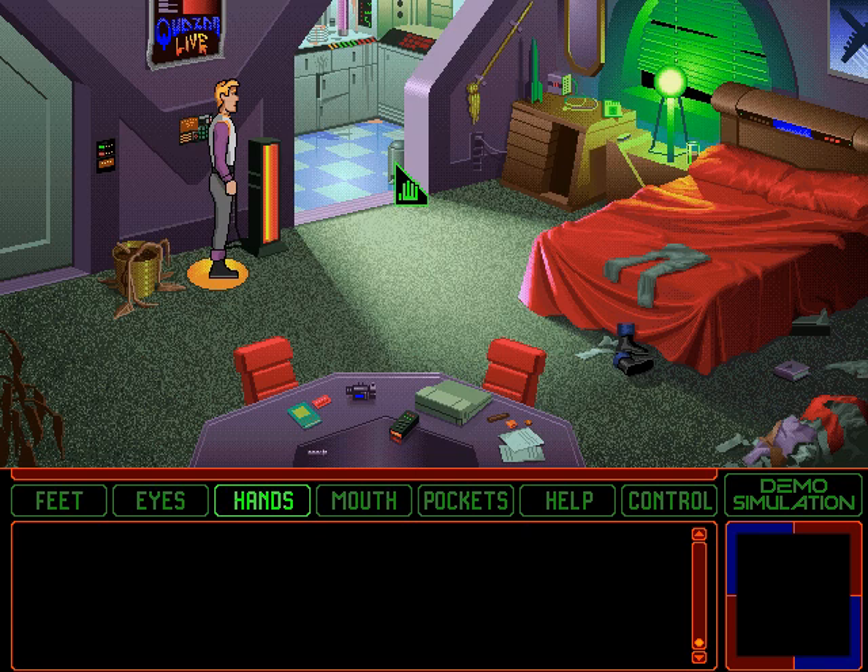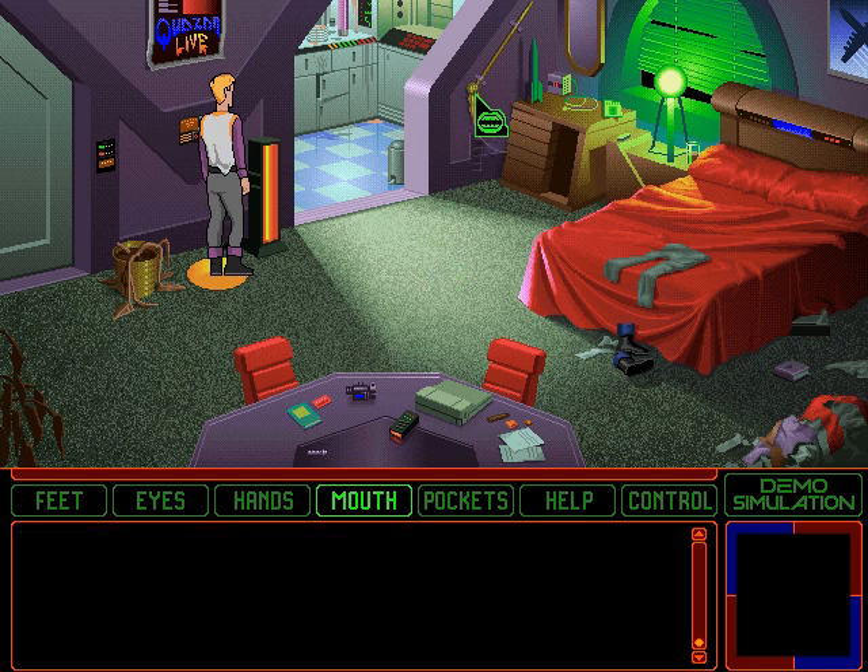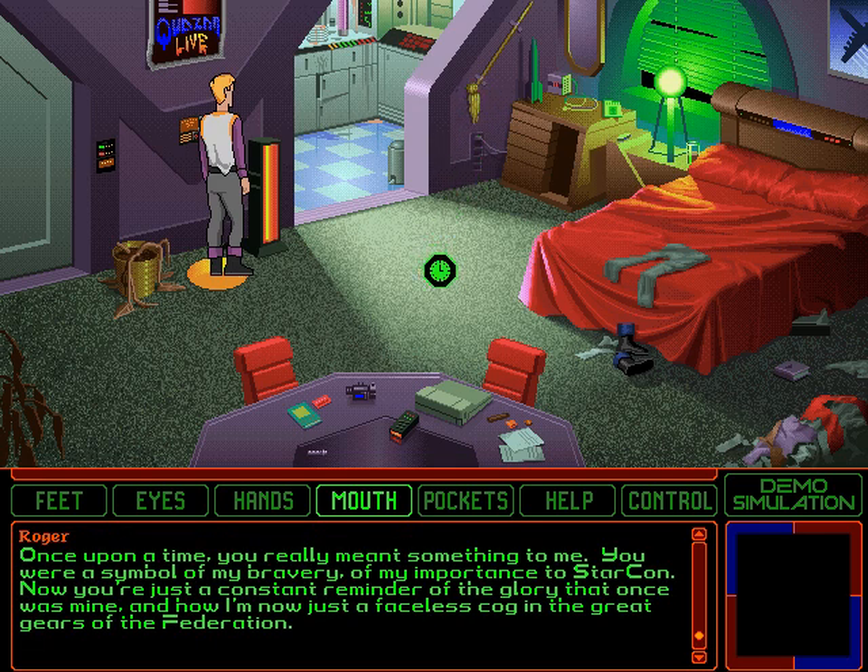Alright, well let's dig in the garbage then. Feels clean for once. I think he's talking about the kitchen. You would offer to play hide and seek with the cockroaches, but you are always it. Once upon a time you really meant something to me. You were a symbol of my bravery, of my importance to Starkhan. Now you're just a constant reminder of the glory that once was mine, and how I'm now just a faceless cog in the great gears of the Federation.